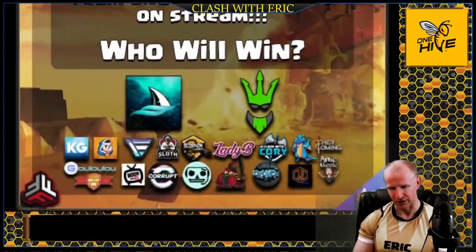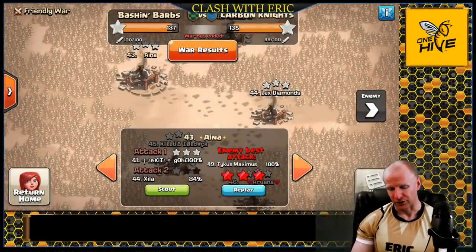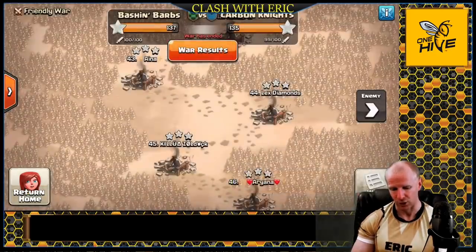Here are all the content creators that were involved. Let's check out the results of this war and the different variations on how people used the witch slap to bring down 13 of the 22 Town Hall 9 bases. We won this war 137 to 135. The team leader on our side was Clash Bashing, and the other team leader was Carbon Finn.